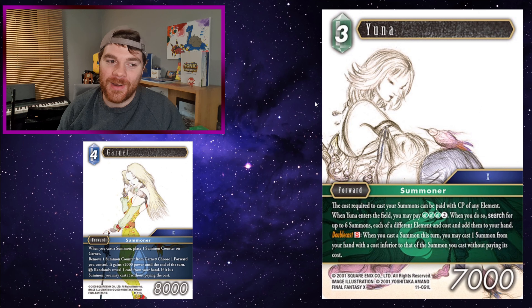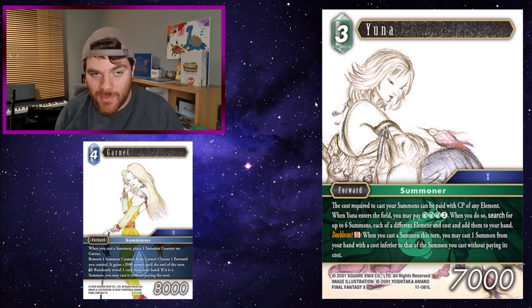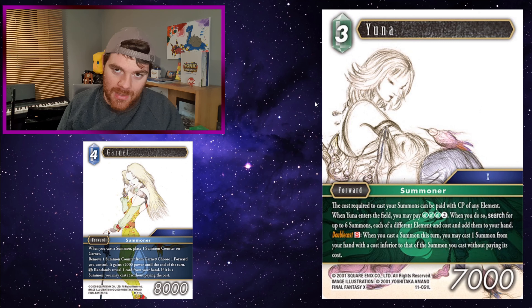Yuna: the cost required to cast your summons can be paid with CP of any element, which is pretty decent. When Yuna enters the field, you may pay 3 wind and 2 colourless to search up to 6 summons, each of different element and cost, and add them to your hand. She also has double cast S: when you cast a summon this turn, you may cast 1 summon from your hand with a cost inferior to that summon without paying its cost. You can see where I'm going — using Yuna's ability to search 6 summons alongside Garnet's ability to randomly play a summon from hand. They have to be of different costs and different elements, so I'll run through summons from 1 CP to 10 CP and explain my reasoning.